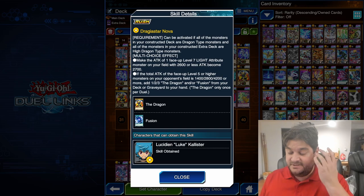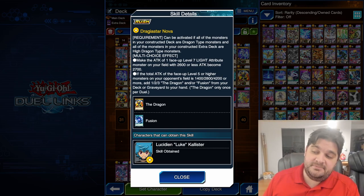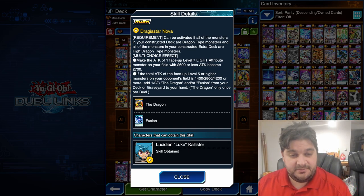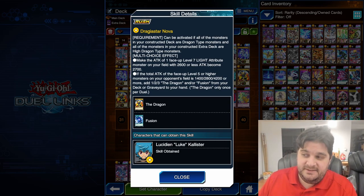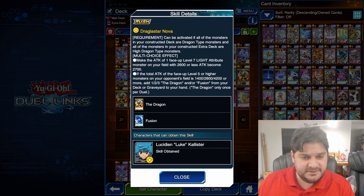That's an interesting idea. So if your opponent has exactly 4,200 attack points, you could add 2 fusions and 1 dragon. Or you could just draw the dragon and fusion if it's 2,800, which is usually what happens. And if your opponent has like 2,100 attack points or something, you can get one or the other. This skill is pretty good.